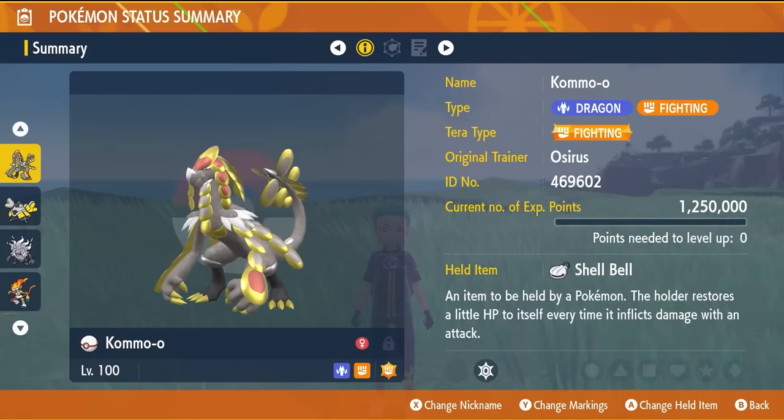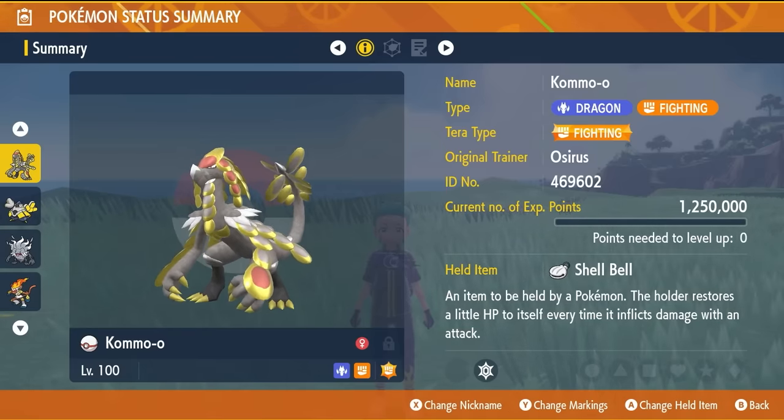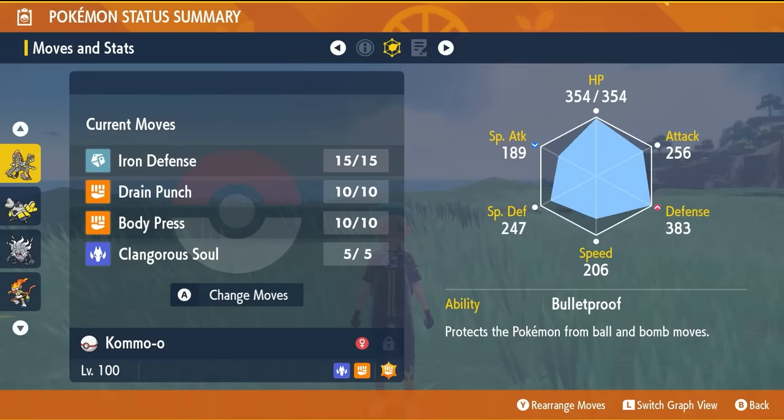Today's build is going to be featuring Kommo-o. Big shoutout to OrganicGuy3462 for sharing this in our comment section on our previous video. Fighting Tera-Type, Shell Belt as the held item, and level 100 plus Hyper Trained. The moveset is going to be Iron Defense, Drain Punch, Body Press, and Clangor Assault.